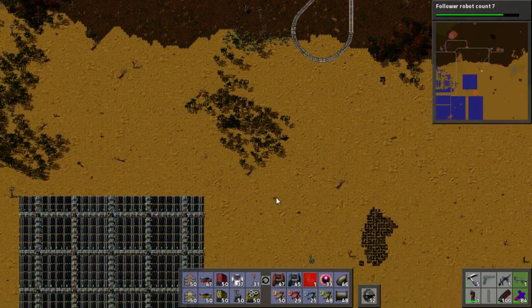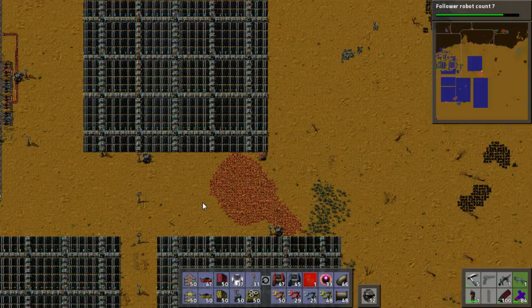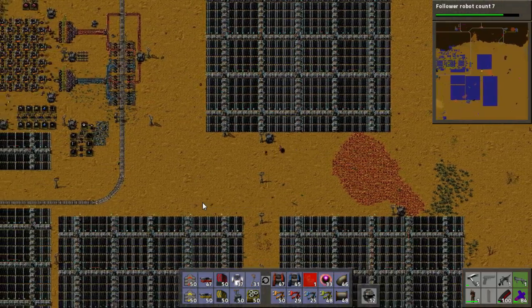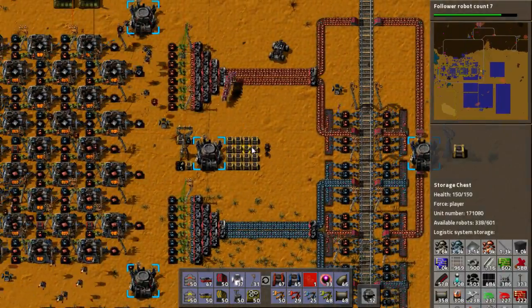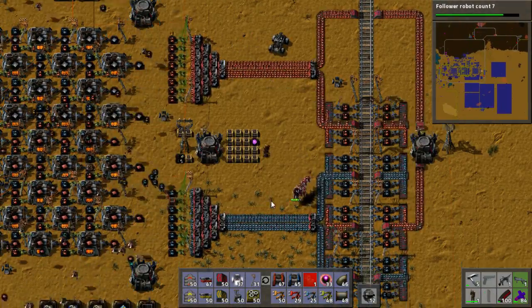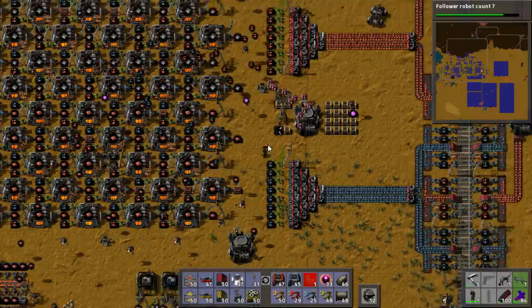Lots of solar panels. Head back to the factory. Here's some storage. So that's good news — we can just go better bing, better boom. And if that's set up the way I think it's set up... rock on.